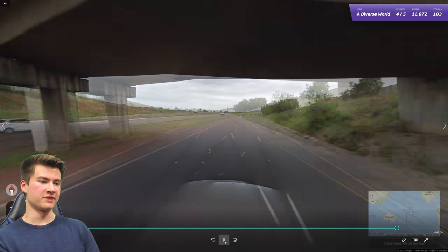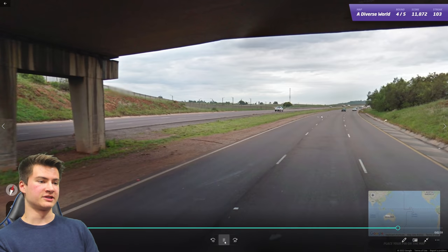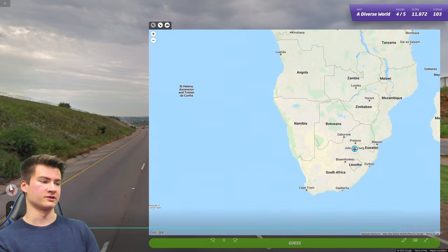Round 104 is on a big divided highway with a white car driving on the left. It took a little bit to conclude we were in South Africa here. South Africa has a white Google car like this, and the landscape is very typical for South Africa.